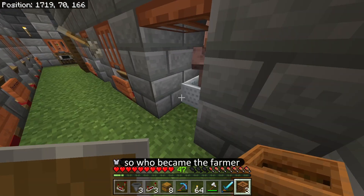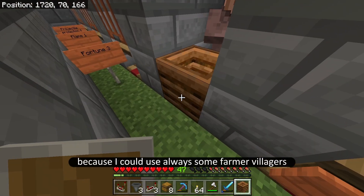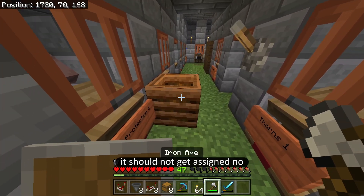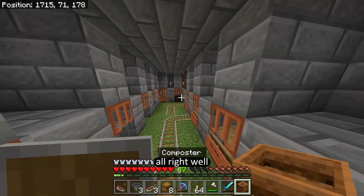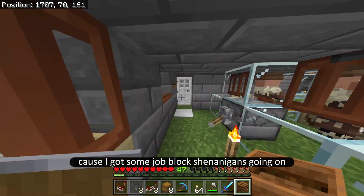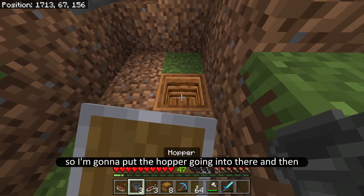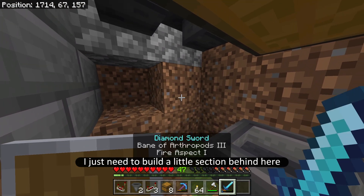So who became the farmer? I think it was this one — yeah, there we go. And it's good because I could always use some farmer villagers. Now if I put the third one down it should not get assigned — nope, perfect. At least now I'll know that if anybody becomes a farmer, it's because I've got some job block shenanigans going on. So let's put this here. Back to it — I'm going to put the hopper going into there and then I just need to build a little section behind here.